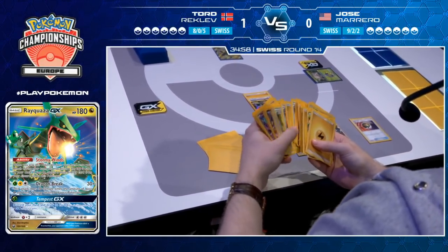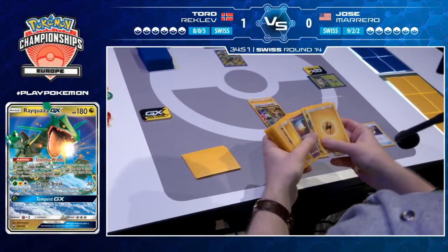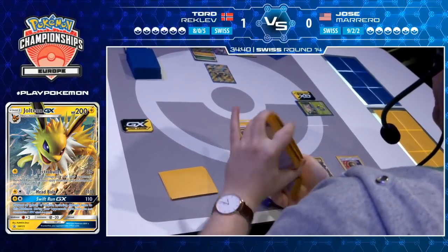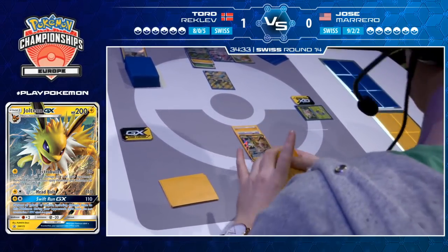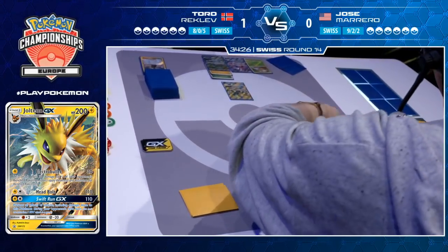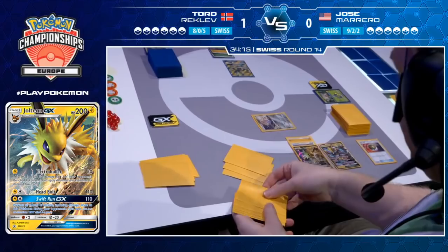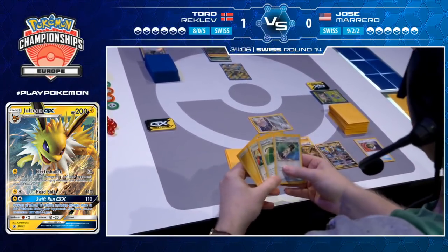One last look through — Tord as ever being meticulous to make sure he knows what he has access to. And it looks like he's going to go back into the deck — energy evolution time! Lightning goes on, that's the Energy Evolution ability: if you attach a basic energy to Eevee you can evolve it from your deck into an Eevee evolution matching that energy type. Out comes Jolteon GX — a fantastic ability that essentially makes Jolteon like a basic Pokémon, getting straight into a Stage 1 attacking on the very first turn. Jolteon GX also has free retreat, which is quite absurd, and Swift Run, which is always such a headache to get around.